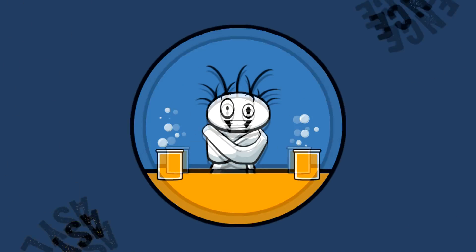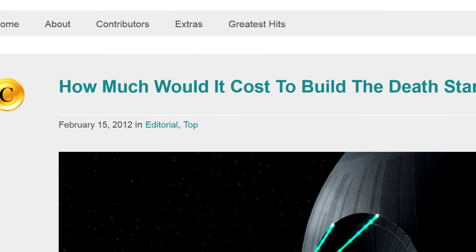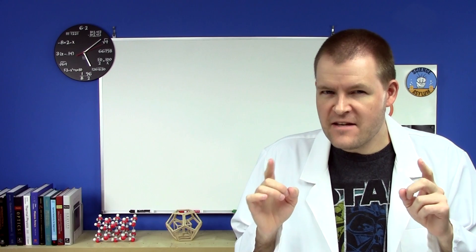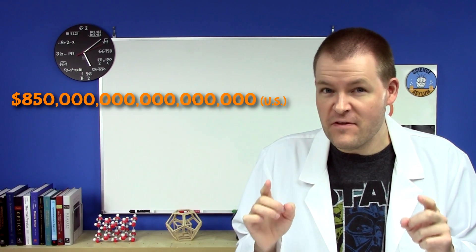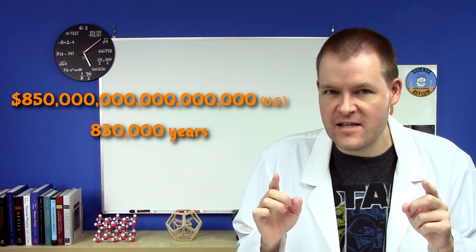So what would it take to actually build a Death Star? There's a blog post from 2012 that asked a really fun question: how much would it cost to build the Death Star? They estimated it would cost about 850 quadrillion US dollars and would take about 830,000 years just to produce the steel.